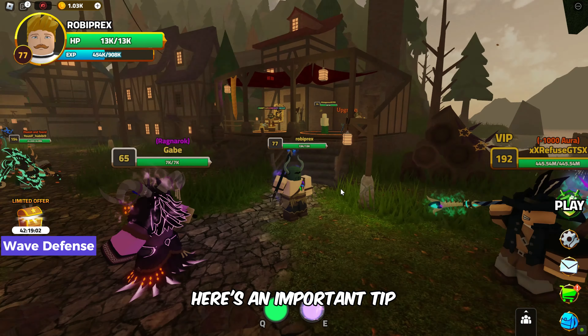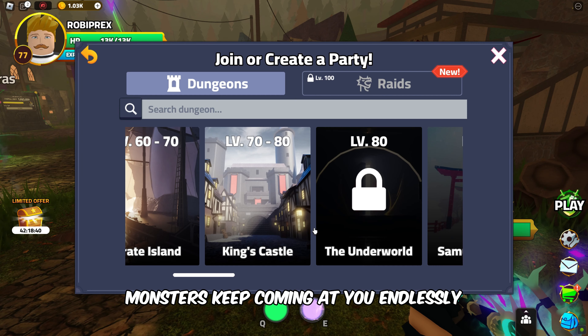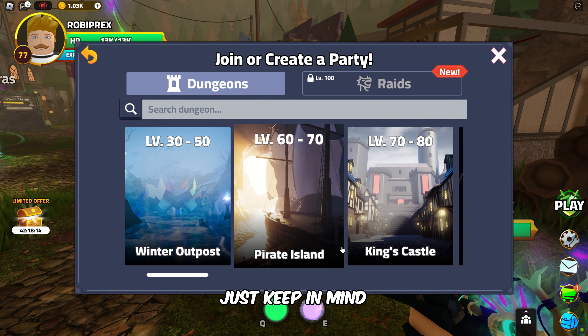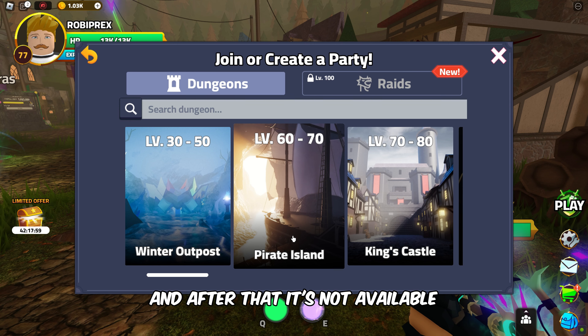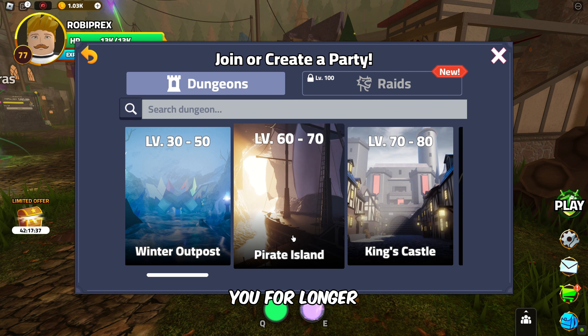Here's an important tip. When you go to play and choose a dungeon, select Wave Defense. In this mode, monsters keep coming at you endlessly, which means you'll earn a lot more XP. It's great for leveling up quickly, especially if you're in Pirate Island. Just keep in mind that Wave Defense only works until the canals, and after that it's not available. However, if you're grinding in Wave Defense, other players might be more willing to carry you for longer.